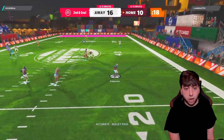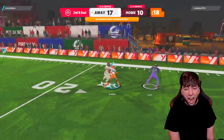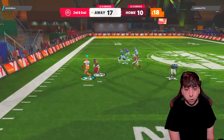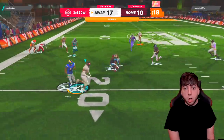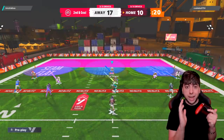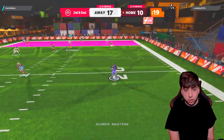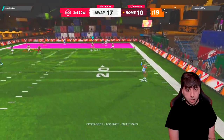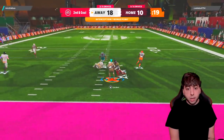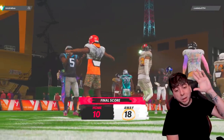Third down — he's going short. Hey, that's me! Everything comes down to this, we gotta get a stop. I'm going all the way back — I wanted that but I'll still take it. Lateral — he's faced with second and goal. He recovered the fumble and — no way, give me that! Let's go, it's over! Game number one — we are walking away victorious, 18 to 10!